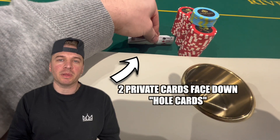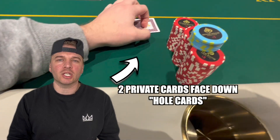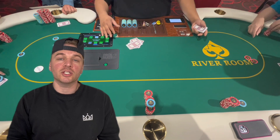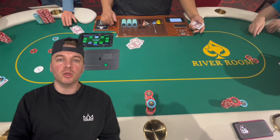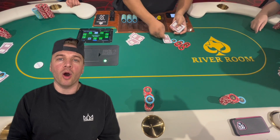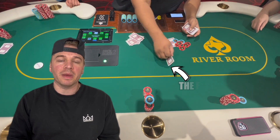The game starts with each player being dealt two private cards known as hole cards, face down, followed by a round of betting. After this initial round of betting, three community cards known as the flop are then dealt face up on the table, and another round of betting follows.